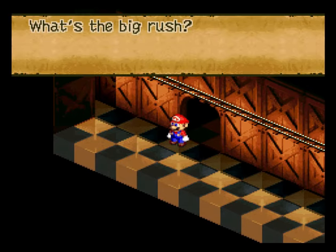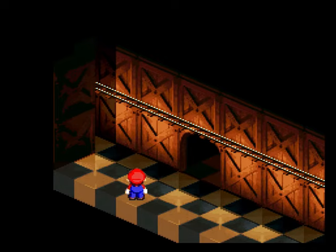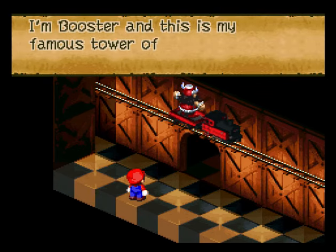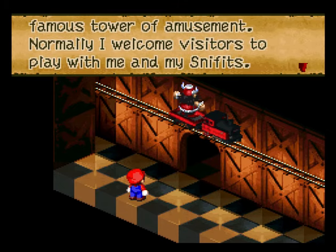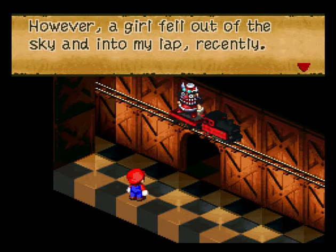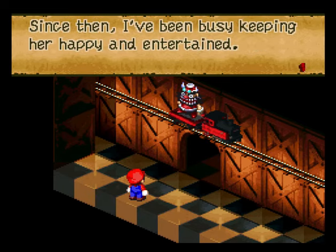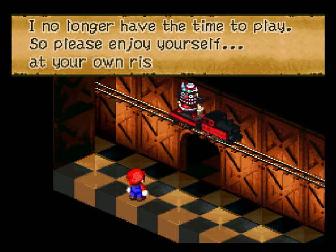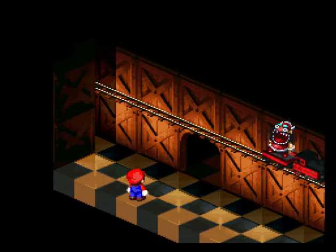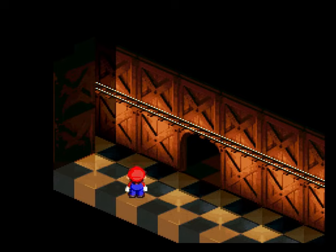He's got a train! What's the big rush? Oh, he's a weird little dude. Booster says: 'I'm Booster and this is my famous Tower of Amusement. Normally I welcome visitors to play with me and my Sniffits, however a girl fell out of the sky and into my lap recently. Since then I've been busy keeping her happy and entertained. I no longer have time to play, so please enjoy yourself at your own risk.' What a weird little dude.